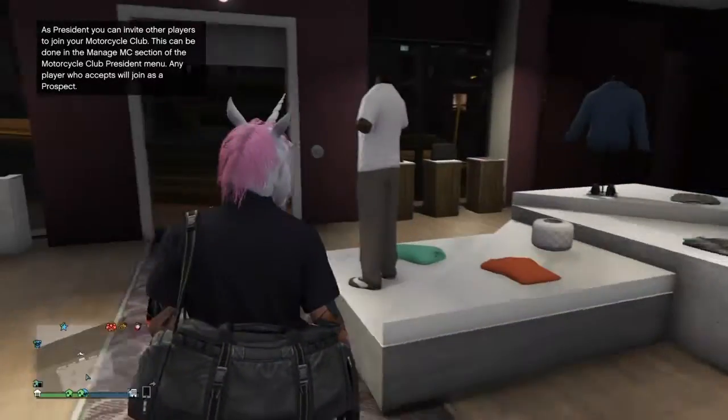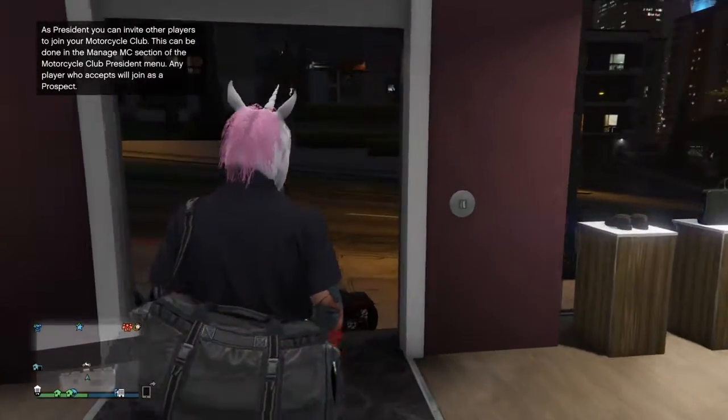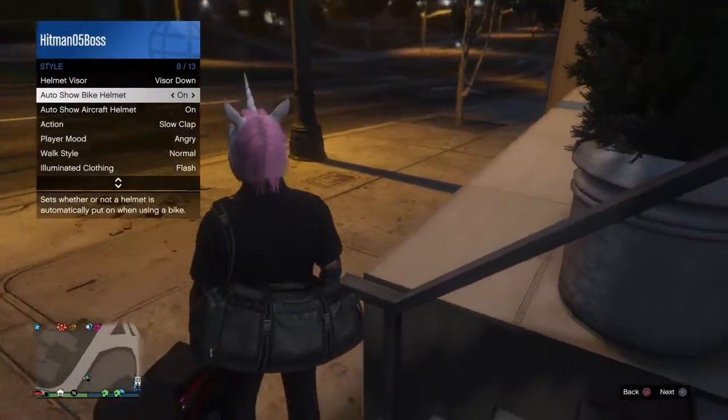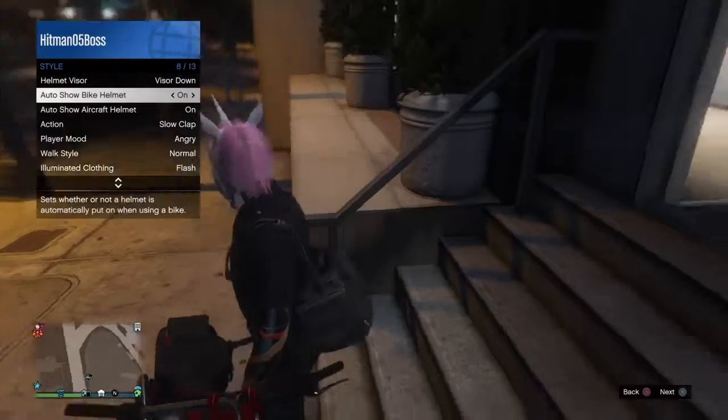Once you save it as an outfit, go back outside to your bike. You want to make sure you have auto-show bike helmet on.